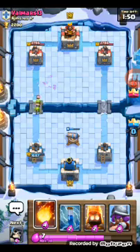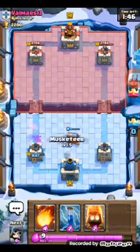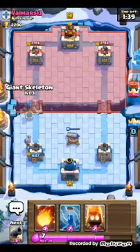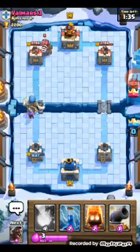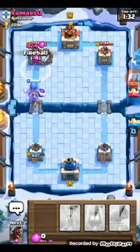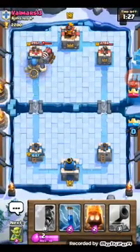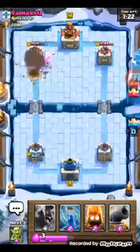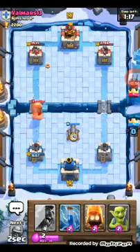He puts in an inferno tower — this guy has pretty much every single counter to my deck. He's got valkyrie, got inferno. Cannon took those out easily. Putting a musketeer now — same push: giant skeleton and musketeer. He puts in Sparky, which is an interesting move. Sparky has done some major damage, but our giant skeleton has reached the tower and that's going to do some major damage, possibly killing Sparky as well. We completely destroyed him damage-wise.